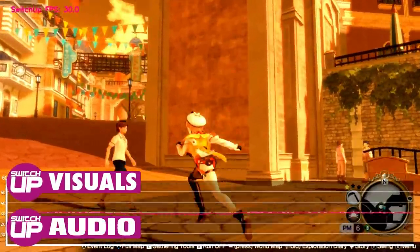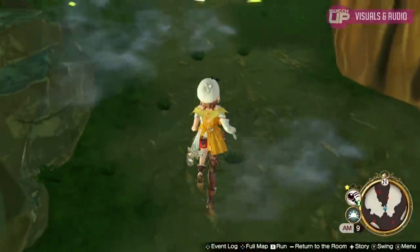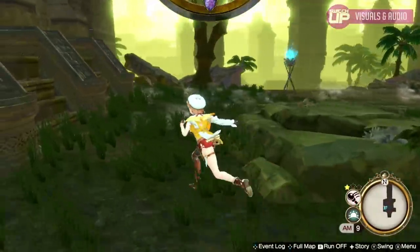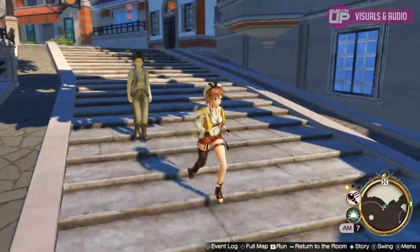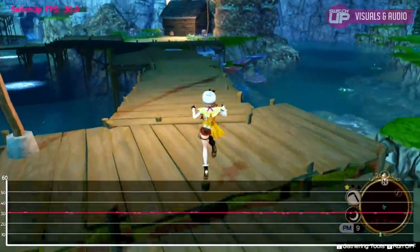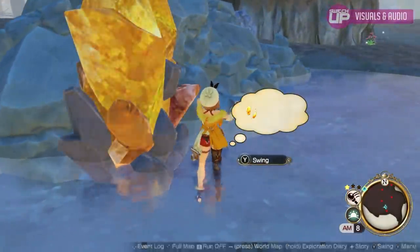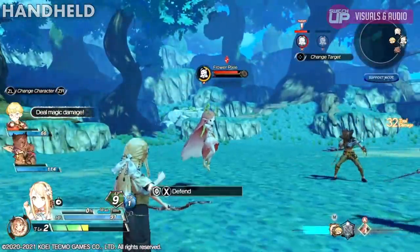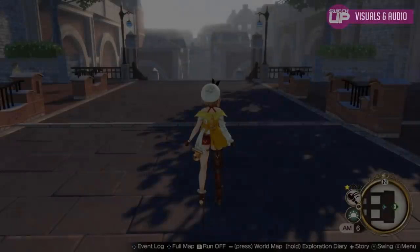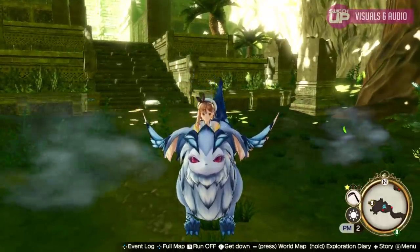Visually, Atelier Ryza 2 looks excellent. The bright and beautiful colours have returned from the original, and performance sits at 30 fps almost all the time. There are various weather effects and times of day, with real-time shadows cast by your character — everything feels of very high quality. In handheld mode it looks fantastic. There's a very minor issue with cross-hatched shadows that appear at certain times of day on textures, but you really have to get up close to the TV to notice. World design, monsters, and characters all look great. Visuals and performance score 18 out of 20.